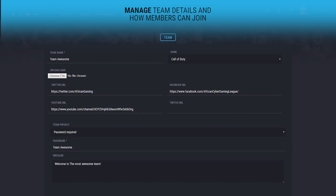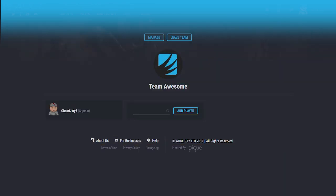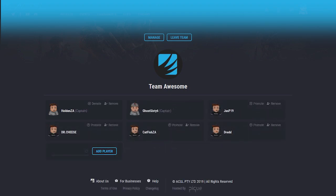Keep in mind that this will only be seen by team captains. Team captains can also directly invite teammates straight from the teams page by entering the usernames of the users you would like to invite. On the same page, you'll be able to promote members to captains or demote captains to normal team members.